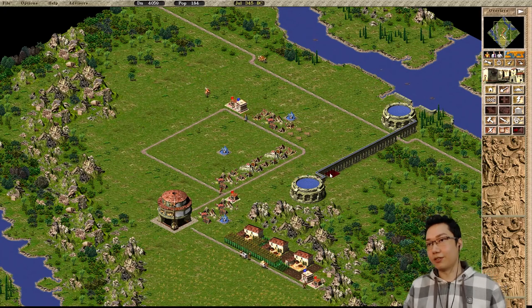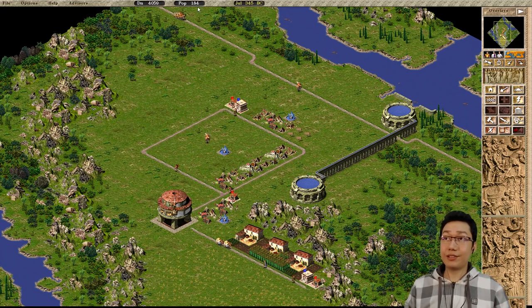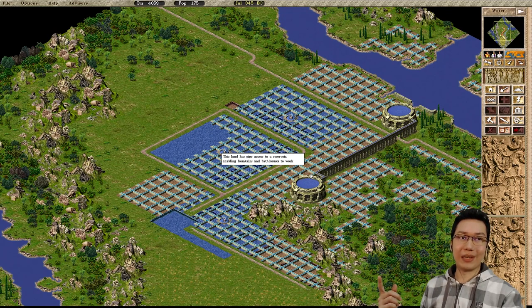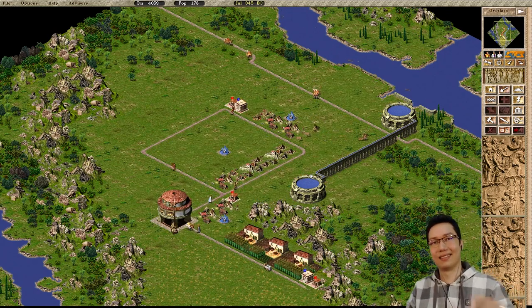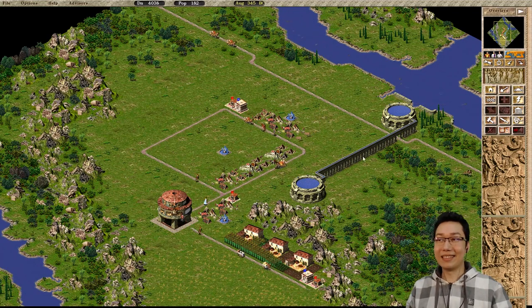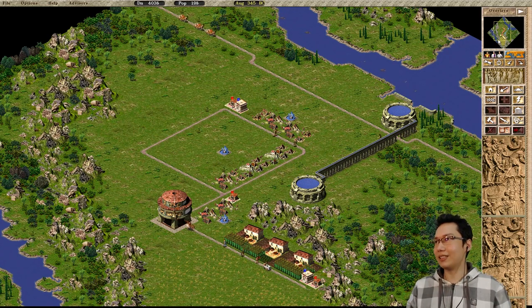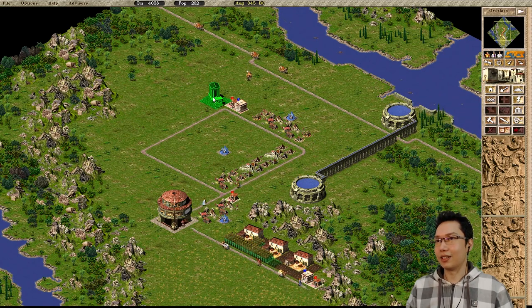We can have another couple of houses there. When we hit 200 population, people should just automatically start moving out. And you can see why 9x9 is the default block — the water reaches 9x9. I would have put that reservoir trick in my 10 basic tips and tricks, but I didn't know about it — it's like a secret. I don't think it's explained anywhere, maybe in the help files. Don't forget the gods!